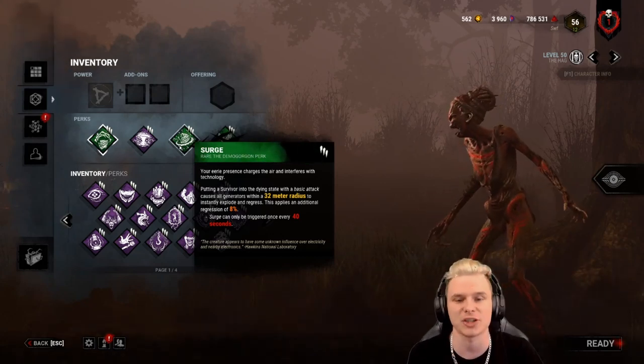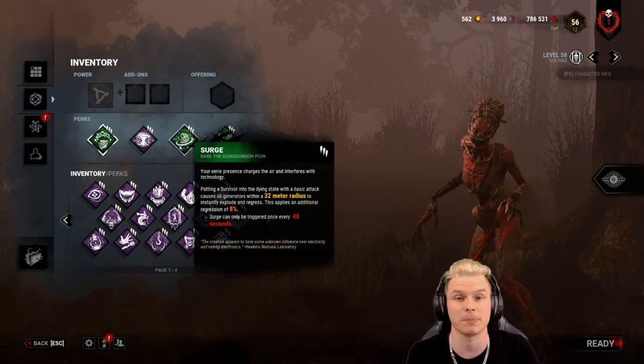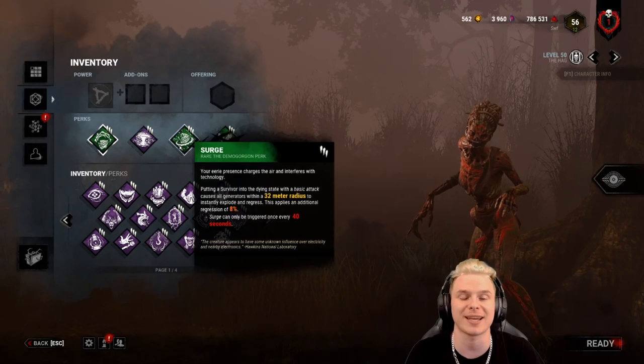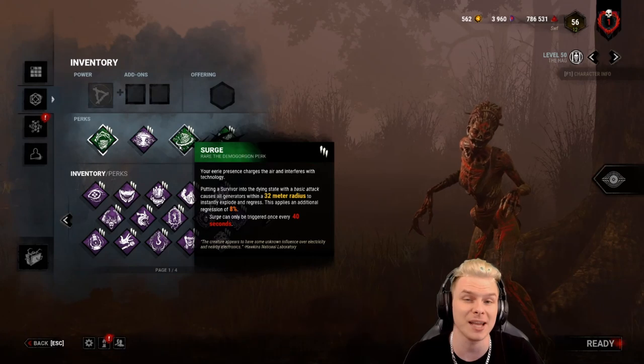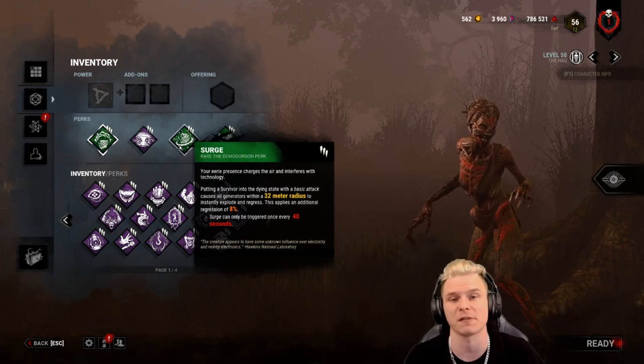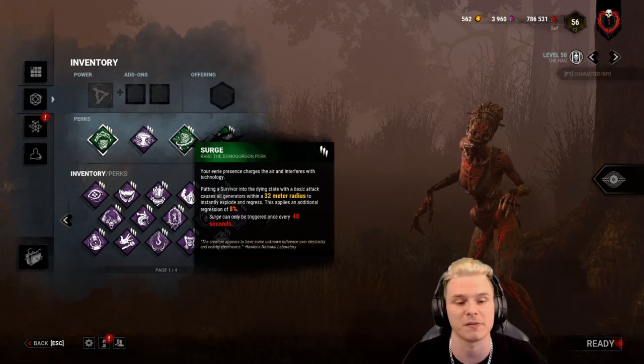It doesn't matter how many generators — 1, 2, 3, 4 — any generator around you that has any work done will instantly start regressing. You can see why this is a very powerful perk. I even recommend it on my Nurse based on my rotations, though I also have Surveillance on her — but that will be in a separate video.